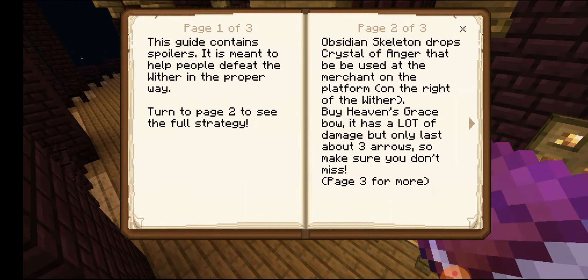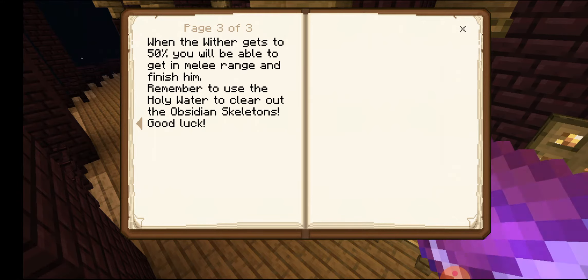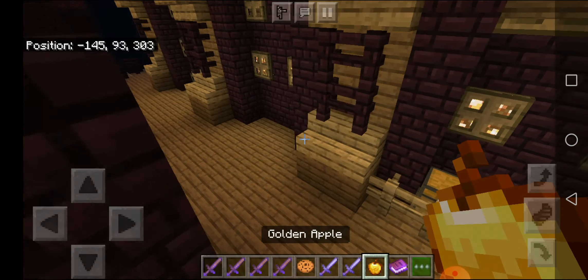Reading the guide: 'This guide contains spoilers. It is meant to help people defeat the Wither in the proper way. Obsidian Skeleton drops Crystal of Anger to be used at the merchant on the right of the Wither. By Heaven's Grace Bow - it has a lot of damage but only lasts about three arrows. When the Wither gets to 50%, get in melee range and finish him. Remember to use the Holy Water to clear out the Obsidian Skeletons. Good luck.' So I need to use the Holy Water.